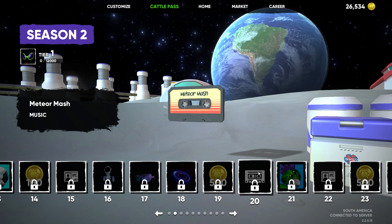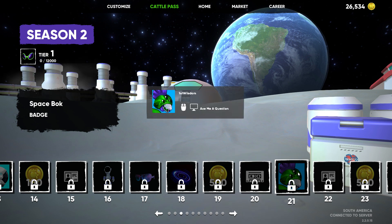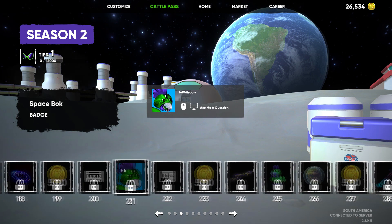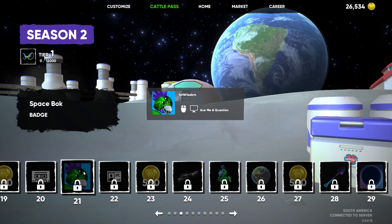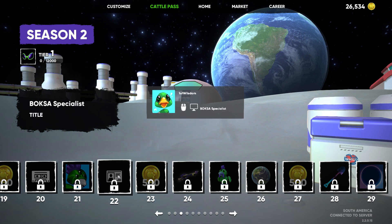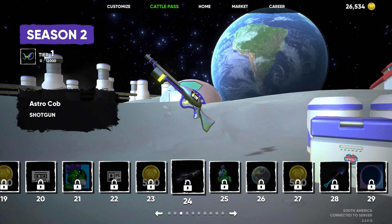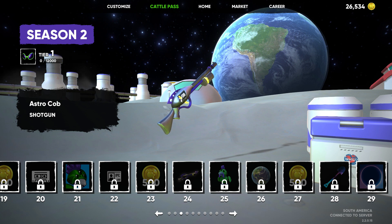500 Bok Bucks at Tier 19. Tier 20, Meteor Mash — I'm not going to spoil that for you. This looks like an OG Super Mario Bros. 2 type of villain, but it's Space Bok — very interesting. Third Eye there. Bok's a Specialist. We've got 500 Bok Bucks at 24. We get the Astro Gob finally — that's like a count on your ammo. I don't know if it'll change the in-game dynamic thing or not, but it's going to be so satisfying to get.